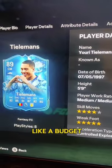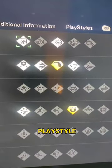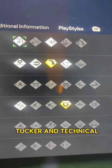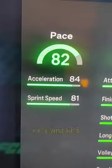In-game, Tielemans can play center mid or CDM. He's medium-medium work rates, which is like a budget high-high, with 4-star skill moves and 5-star weak foot, which is fantastic. In terms of play styles, he has First Touch plus, Long Ball plus, Finesse Shot, Power Shot, Incisive Pass, Ping Pass, Tiki-Taka, and Technical Dribbler — a brilliant setup for a technical central midfielder like Tielemans.